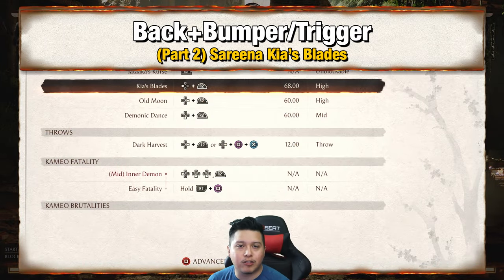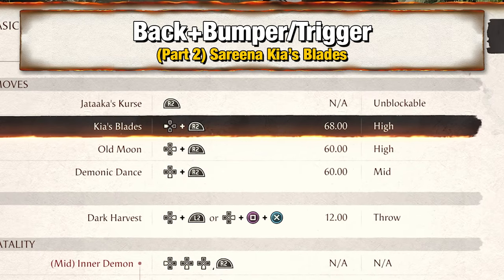Alright, for part 2 you want to add Serena's Kiosk Blades, which is Back Triggers or Bumpers. I changed my settings around so yours could be different, but mine is Back and Trigger.